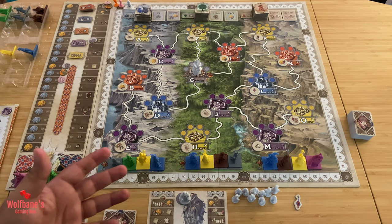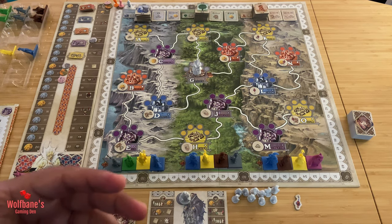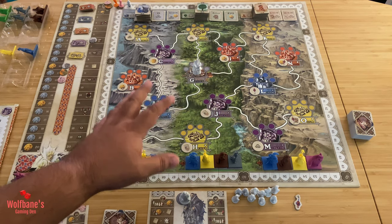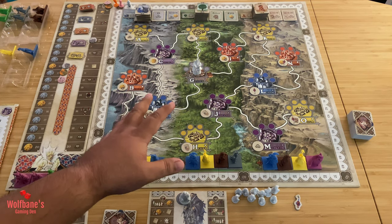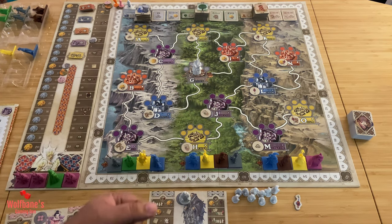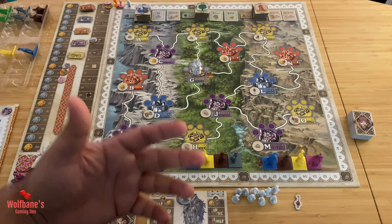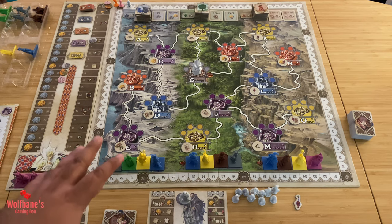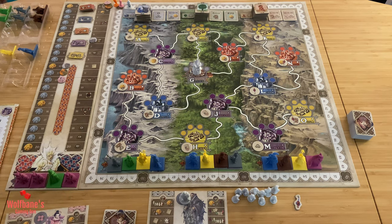It is a euro style game where you look to set out your merchants on the different locations on the board, trying to trigger bonuses which will hopefully score you points during the game, get you bonus tiles, and then hopefully score your points at the end of the game as well. Whoever has the most points at the end is the winner. Let's start by looking at the setup and then go into the different actions, turn structure, and end game scenario.